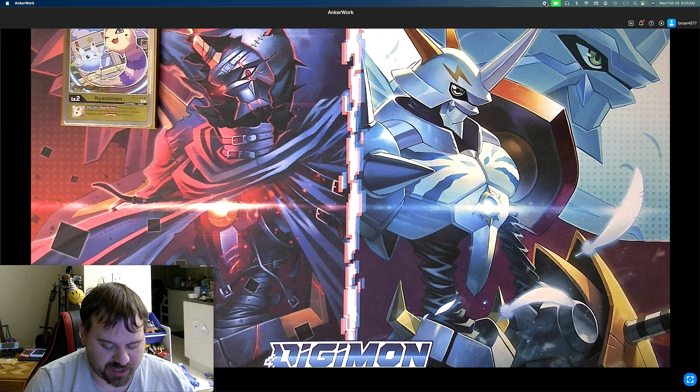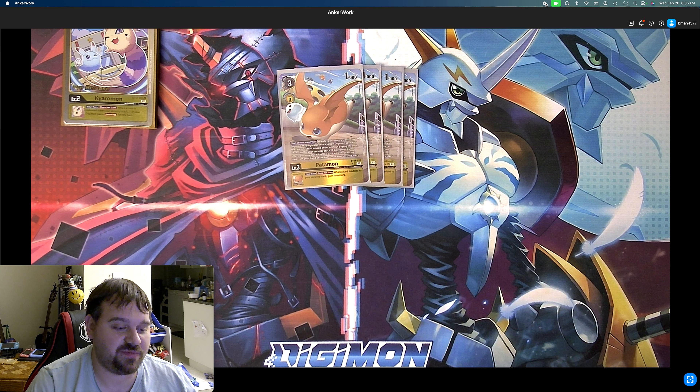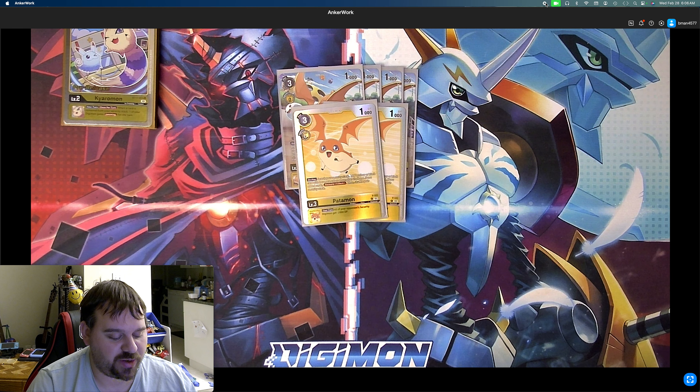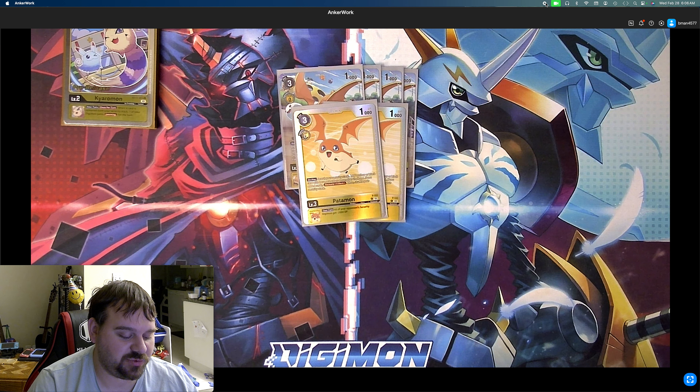Starting off with our level 3s, we play 4 Patamon from BT14 — the one that lets you, at the start of your main phase, switch your security stack and Digivolve into a level 4 with the vaccine trait for free, and then afterwards you can put a yellow vaccine card from your hand at the bottom of your security stack. He's also got inheritable: when a card is added to your security stack, gain a memory, which will go off once you Digivolve into him.